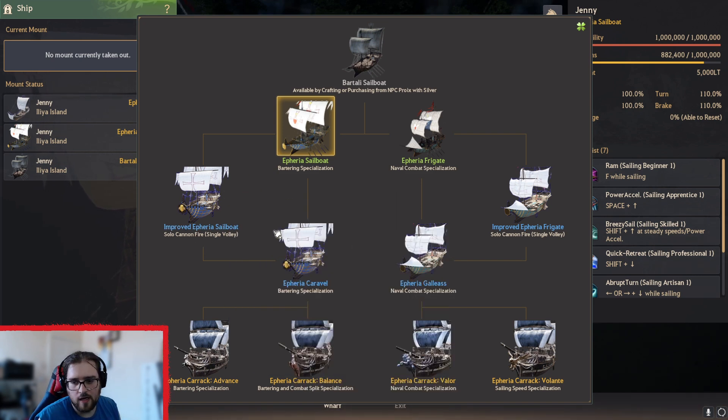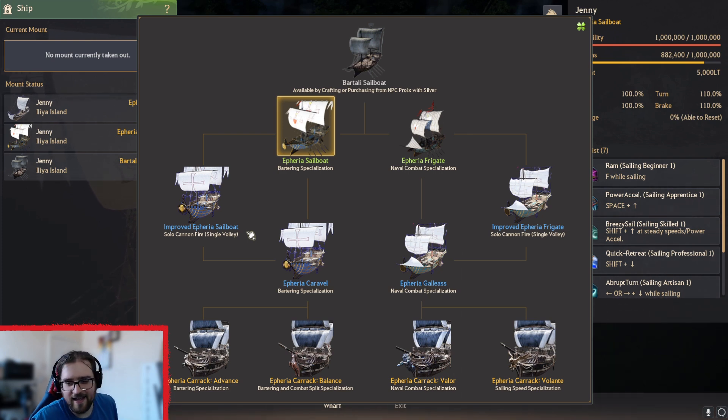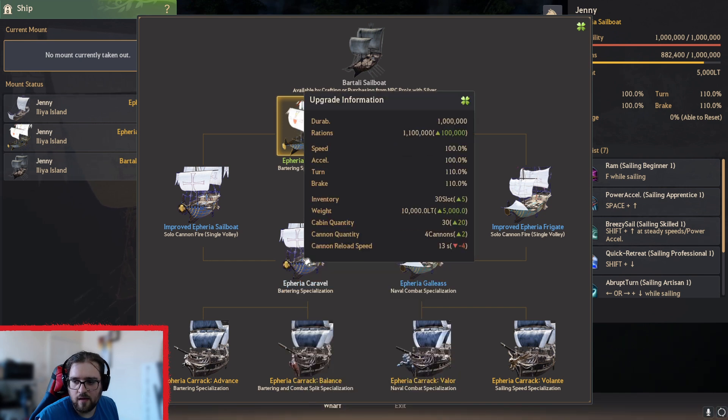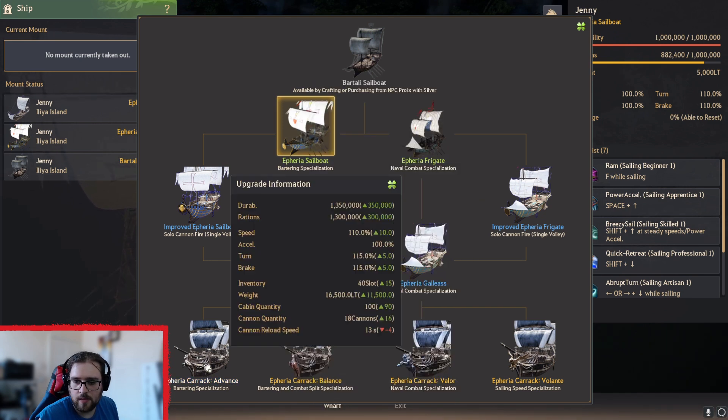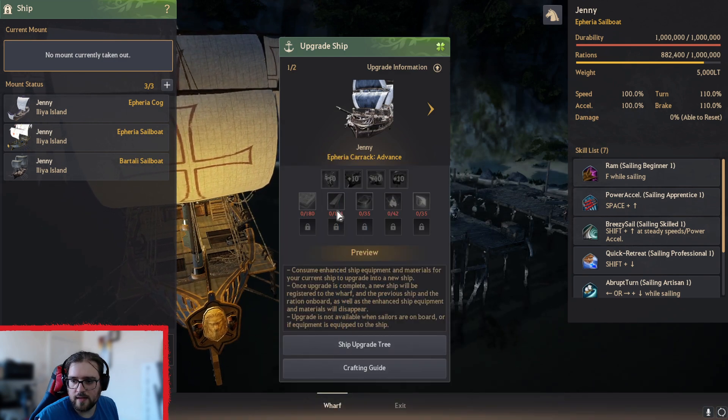You can move your ship around whilst shooting and firing at the same time. So that's basically here, and you can see what the stats are and how they compare to your ship. You can click on them and it will tell you what you need to get them.